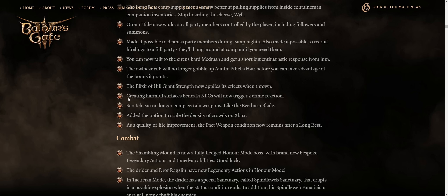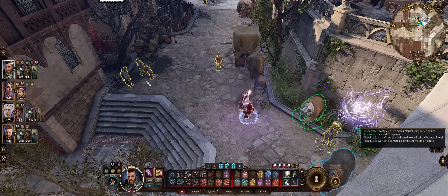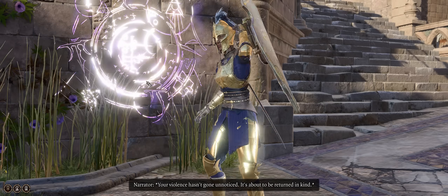Creating harmful surfaces beneath NPCs will now trigger a crime reaction, as expected. I never understood why you could drop area of effects on top of them — like fog cloud and darkness — and they wouldn't go hostile.